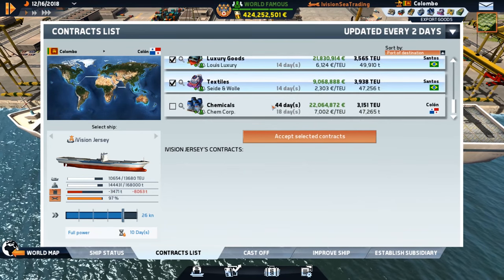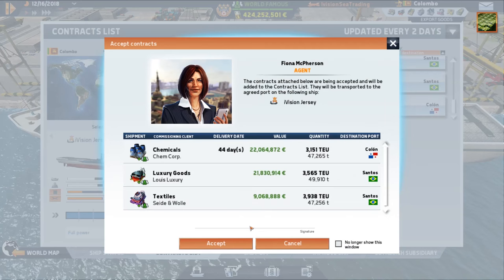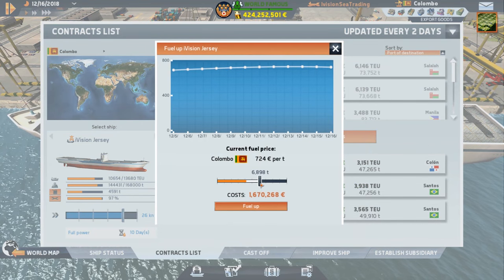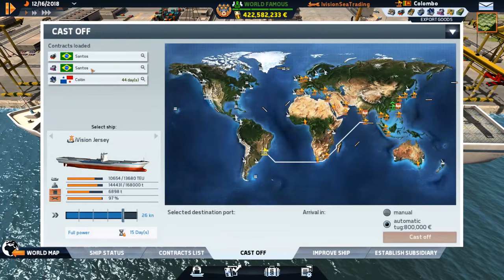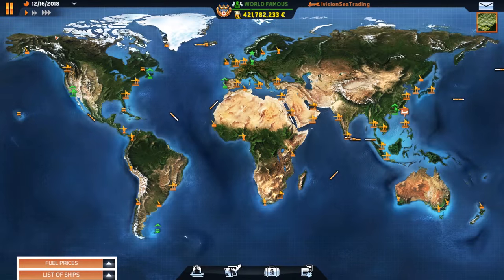We'll go to Santos and Cologne — that's a money-making vessel right there, congratulations Mr. Jersey! Let's see if you can get there with 7,000 tons. Yes, just enough to spare — she is beautiful.